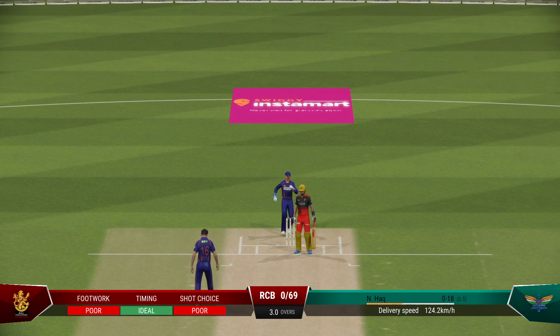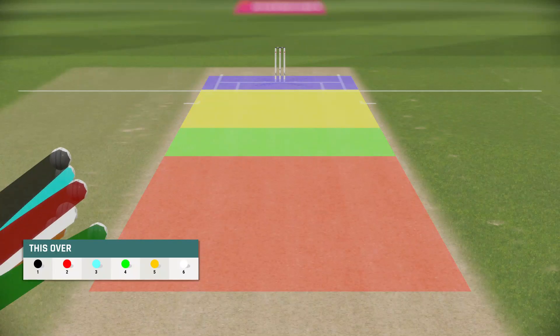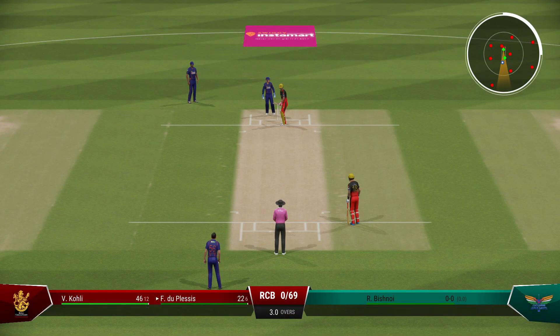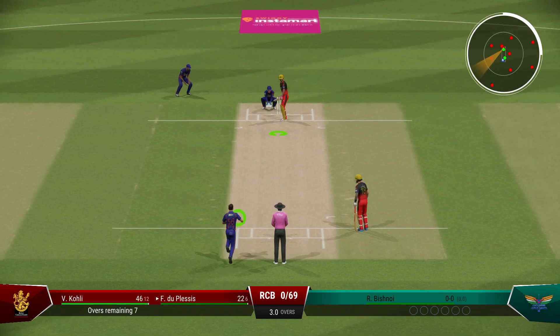Nice and slow delivery, straight past the bat — beauty of a ball, end of the over. The Royal Challengers are none for 69. The right arm bowler is coming into the attack from the north end.